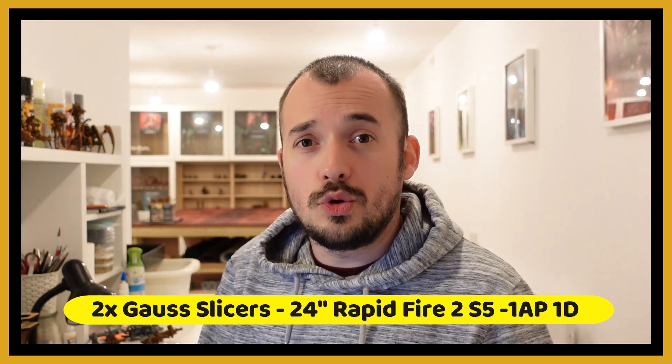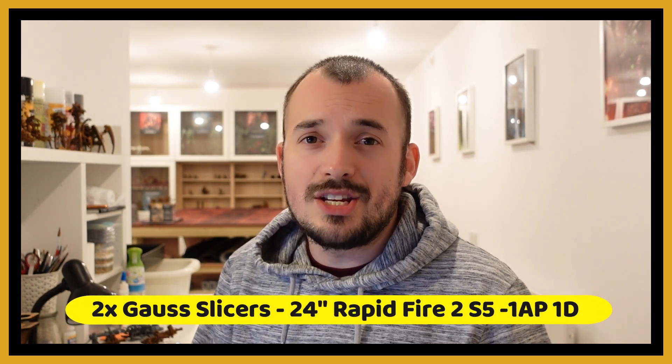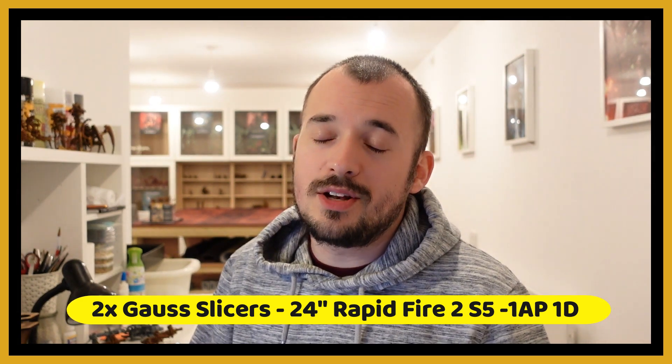The weapons hit on fours due to Canoptic weapon skill 4+ and ballistic skill 4+. For ranged weapons it has Gore Slicers with 24 inch range, Rapid Fire 2, Strength 4, AP -1, and 1 damage — fairly weak output, going to 0 AP against Armour of Contempt. However, as a monster it can shoot into combat, and at rapid fire range you get four shots per Gore Slicer. Note it actually has two Gore Slicers.